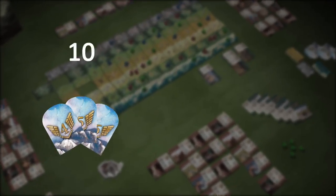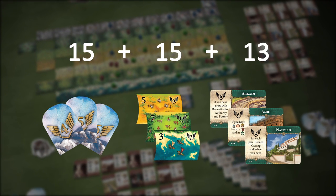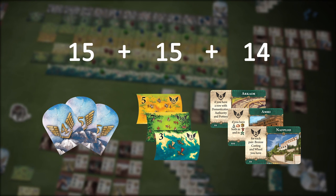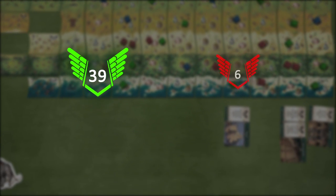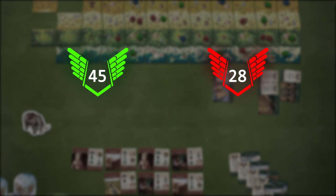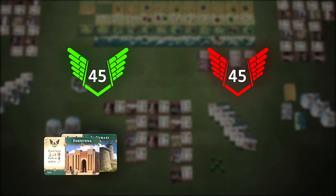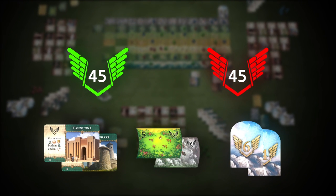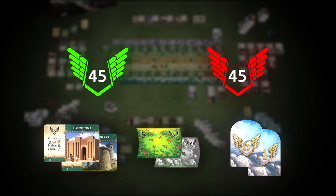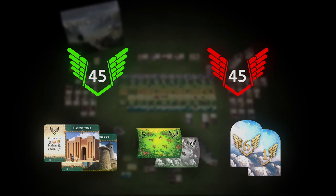Victory points are gained for province tokens, trade route tokens, and city cards if their corresponding conditions were met. The player with the most victory points wins. In case of a draw, players consecutively compare victory points gained from city cards, then trade route tokens, then province tokens — the first player with an advantage in one of these categories wins. If there is an absolute draw, players share the victory.